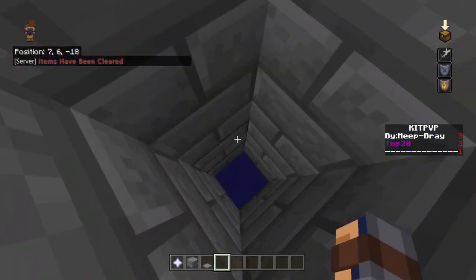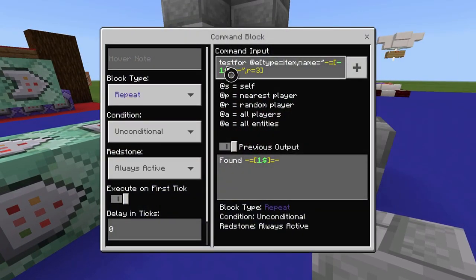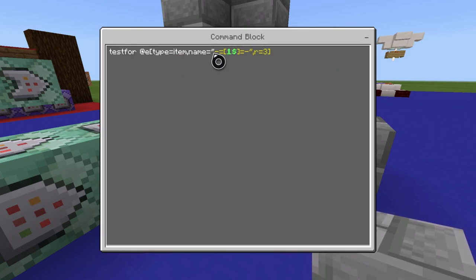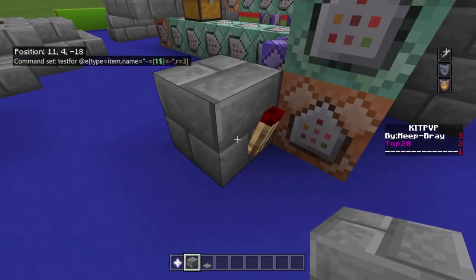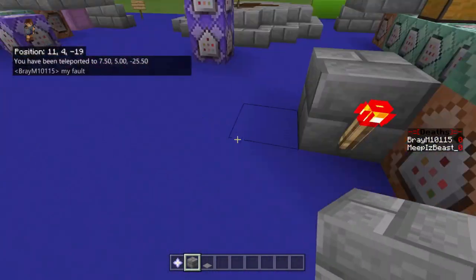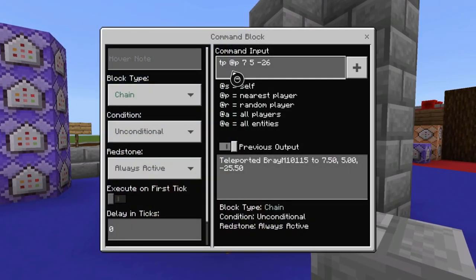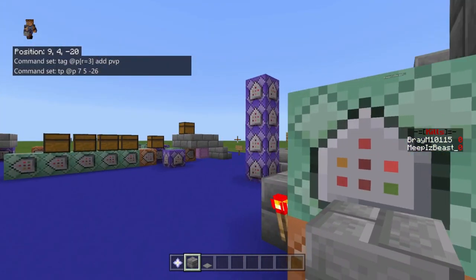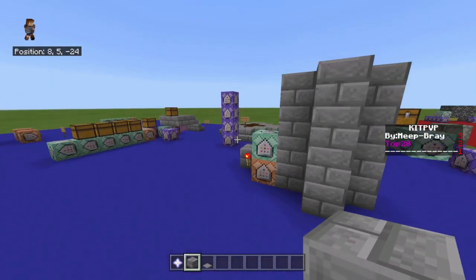Once you get into the PvP area, it tests for an item with the name of 'one dollar' — repeat unconditional always active: test for at-e type equals item, name equals that value in quotation marks, at a radius of three. A comparator off that detects it's there, which then adds the PvP tag to the player, taking away their spawn protection perks, and TPs the closest player to the PvP spawn location.